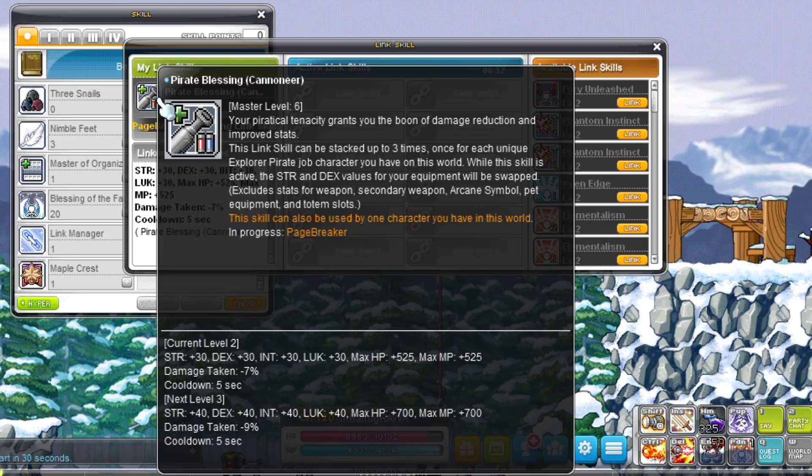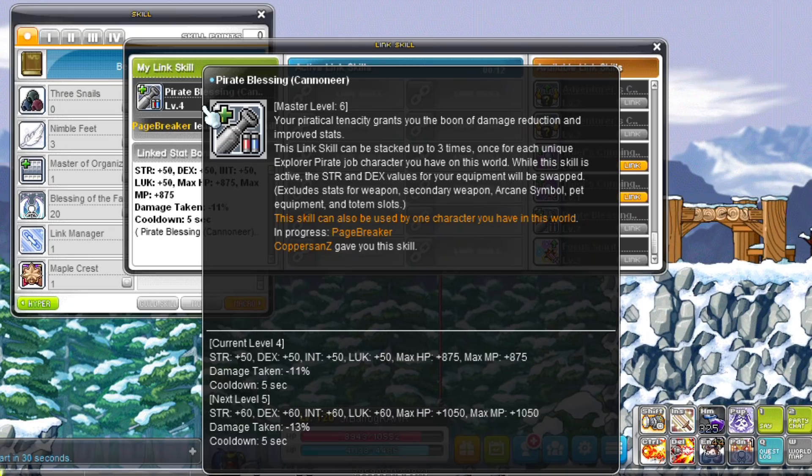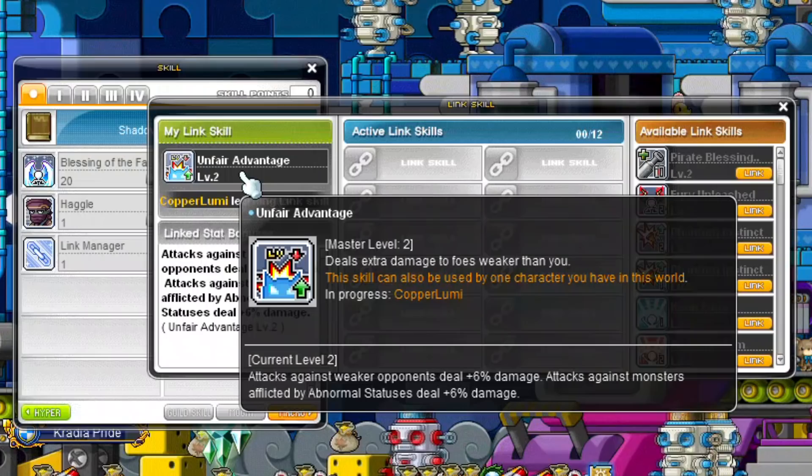Buccaneers have another amazing stacking link skill, the same as Cannoneers and Corsairs. This link skill gives all stats, HP, MP, and damage absorption. It has a max level of 2 and can be stacked a total of 3 times, giving a max level of 6. At max level this link skill gives 70 all stats, 1225 HP and MP, and reduces damage taken by 15% — a very useful and powerful link skill. Buccaneer's Legion effect increases strength, only useful for classes that use strength as their main stat.